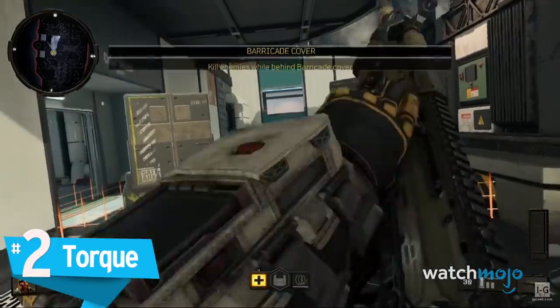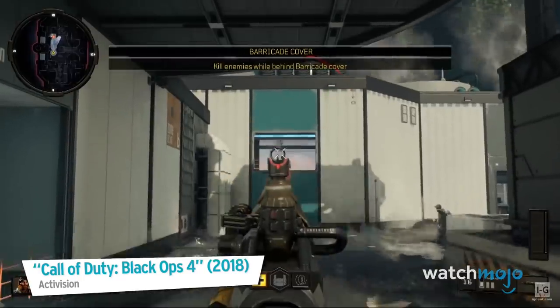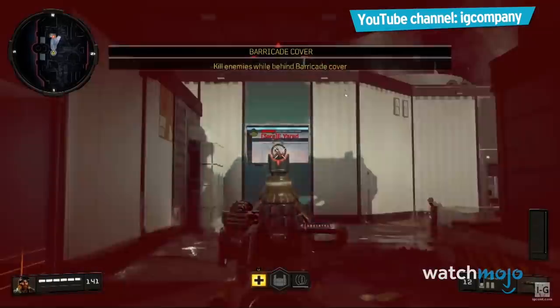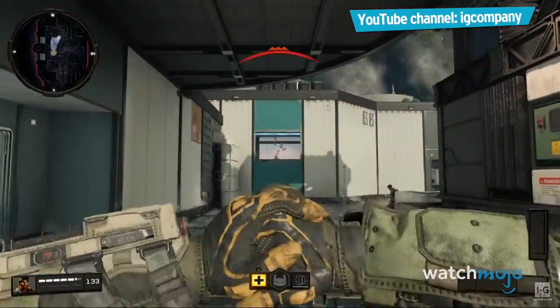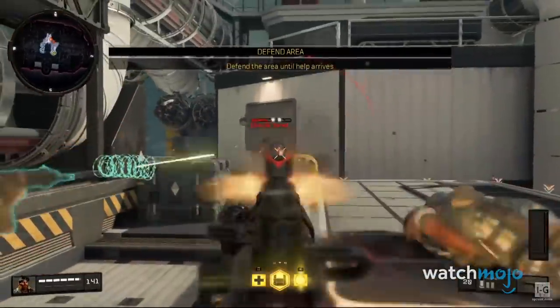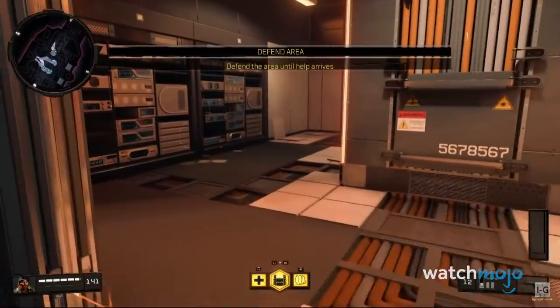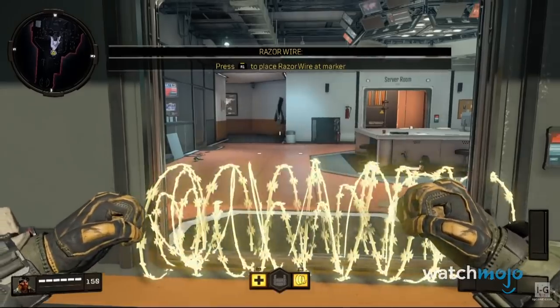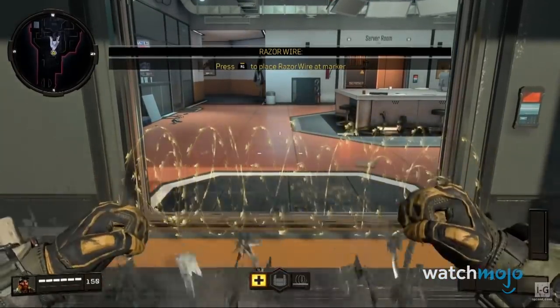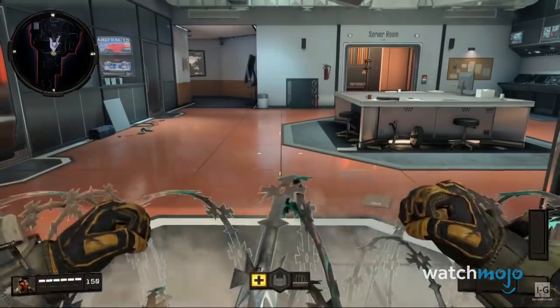Number 2: Torque. A good attack is nothing without a solid defense. Unless playing one of the free-for-alls, heist, or kill confirmed, no team would be complete without Torque. Four multiplayer modes center around objectives requiring some form of safekeeping, and Torque is explicitly designed to protect the gold from the other team.